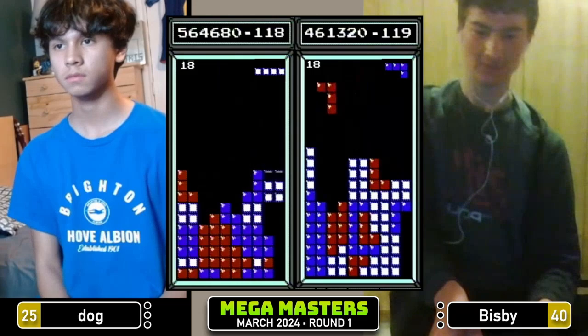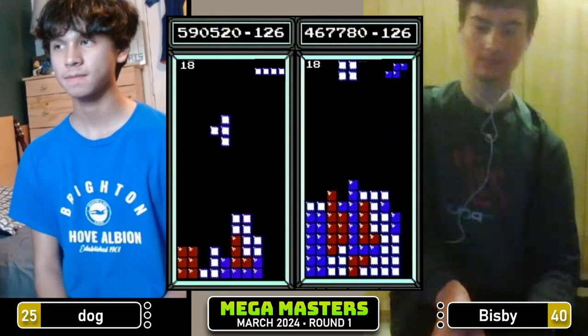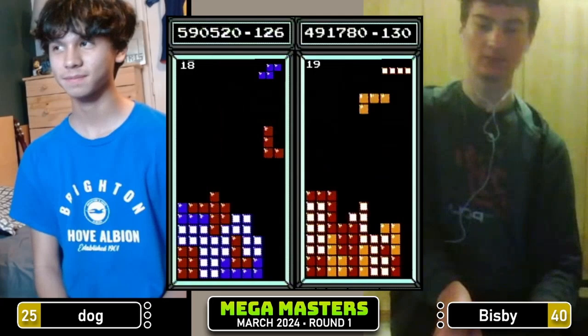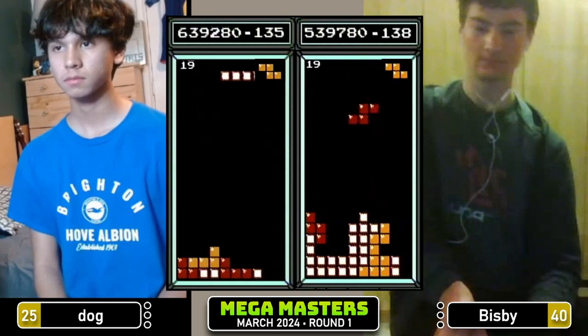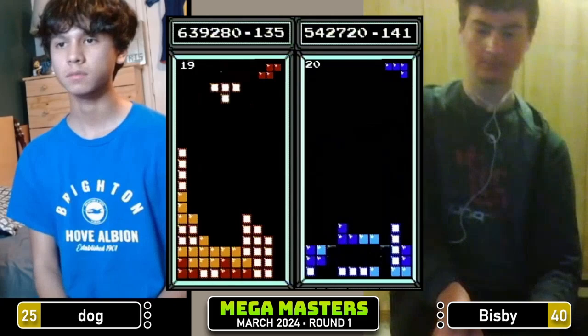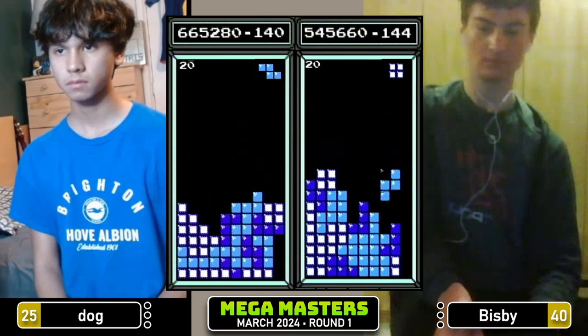Dog at 590 — he needs one more Tetris for the 600k transition. Bisbee has transitioned at 491, gets a Tetris right away on 19 to go to 515k. Tetris for Dog, 615k. CEM the E-Restore — yeah, let's do it. It's time.